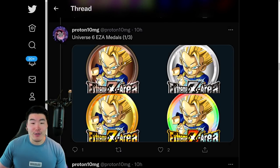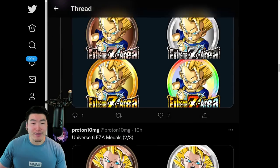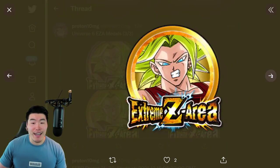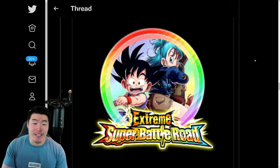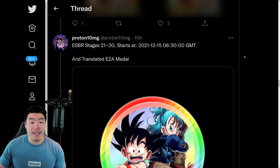And from there, we have all the Extreme Z Awakening medals for the Universe 6 units as well — of course for Cabba, for Caulifla, and also for Kale. And we also have the Extreme Z Awakening medal for the AGL LR Goku and Bulma, who is going to be getting Extreme Z Awakenings from the new stages of Extreme Super Battle Road, which are dropping tonight as well.